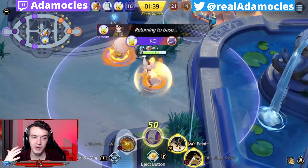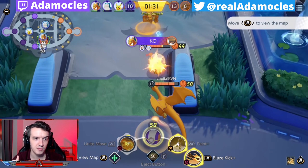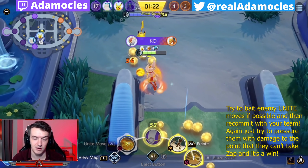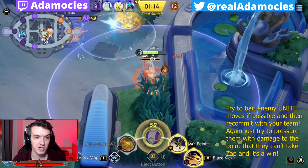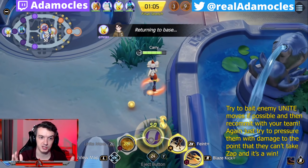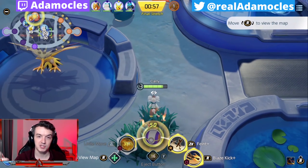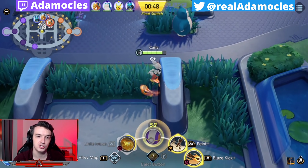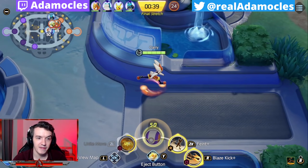Now we're firmly in the lead. All we have to do is prevent them from getting Zapdos - we don't even need to take it ourselves. I'm able to draw out two Unite moves here. I know Charizard wants to murder me so I just run away, get him away from my team, then come back to clean up the fight because now his Unite is down. A lot of people don't do this in normal matches - play keep-away from Zapdos if you're in the lead. There's no reason to risk a 100% win rate by going for Zapdos. If both teams are attacking Zapdos it's a coin flip. Why would you cut your chances of winning in half? Just prevent them from getting it for a minute and 30 seconds and you win the game.